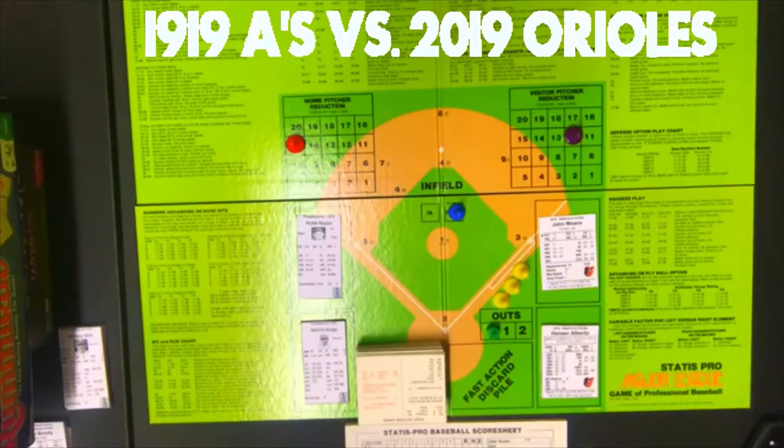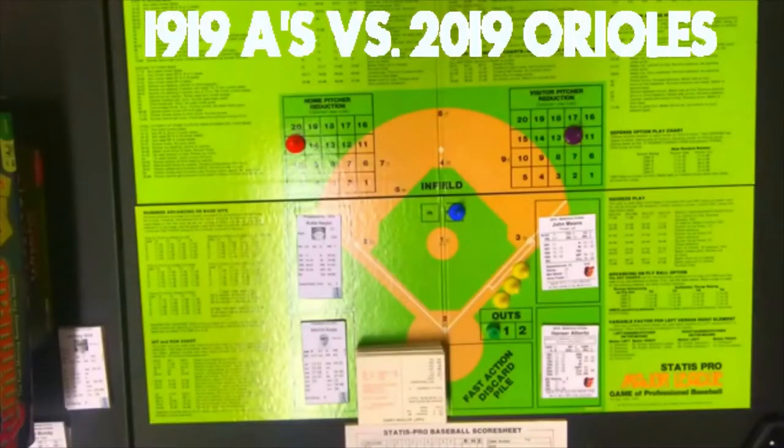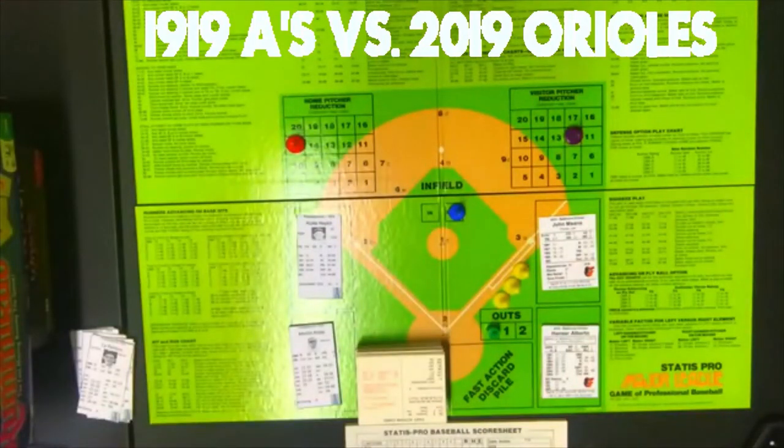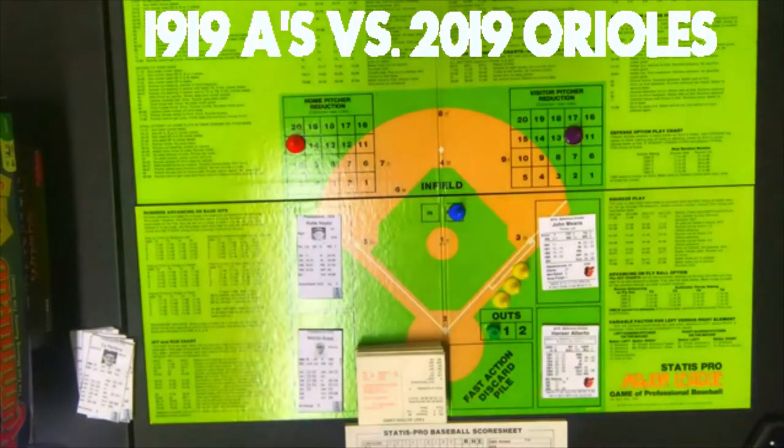Pitching for the Orioles is John Means. The A's lineup he will face: Kopp in center field, Burns at first base, Jimmy Dykes at second, Walker at DH, Thomas at third base, Amos Strunk in left, Joe Dugan at short, McAvoy at catcher, and the number nine batter — Whitey Witt — in right field. That's the lineup they're going to face, so let's get on with it.